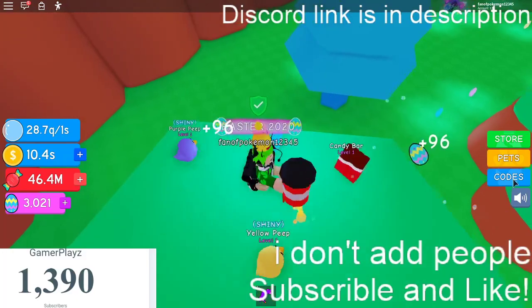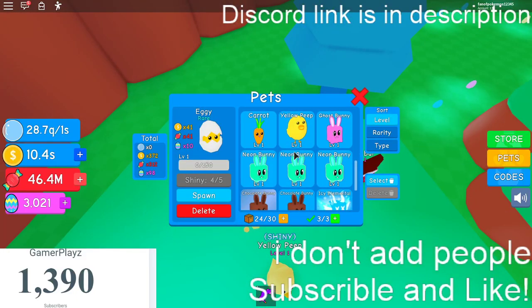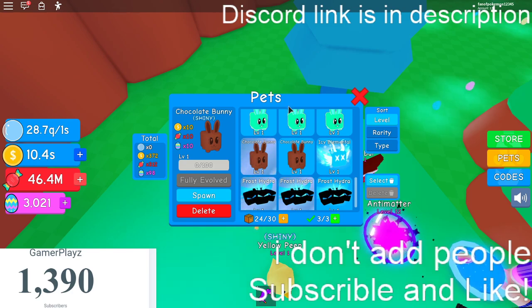They actually give a neon bunny, which is pretty good. So let me show you — this is the chocolate bunny. It gives you a two times multiplier. This is a one shiny. They added shiny to the game too, so I'm happy about that.